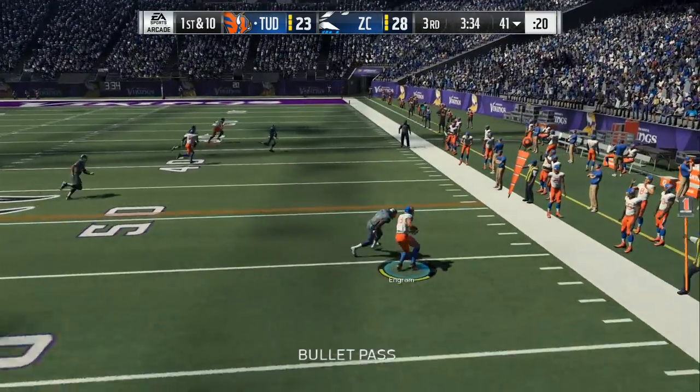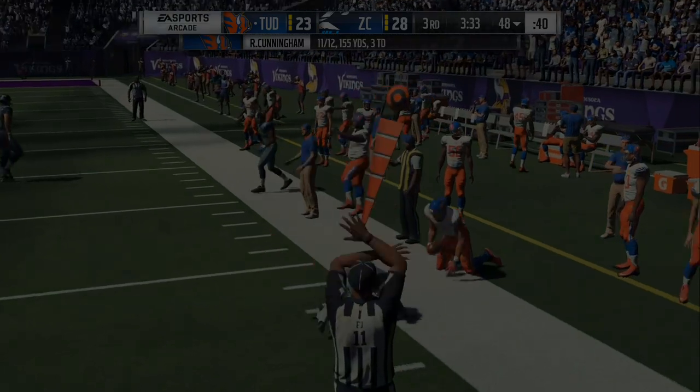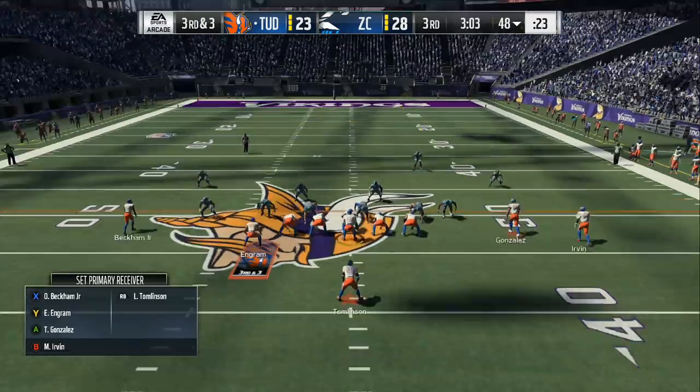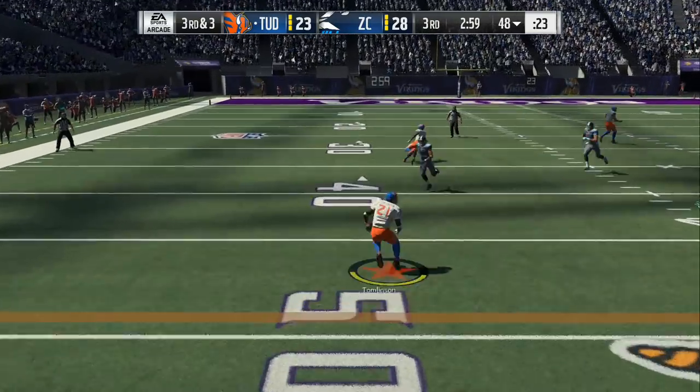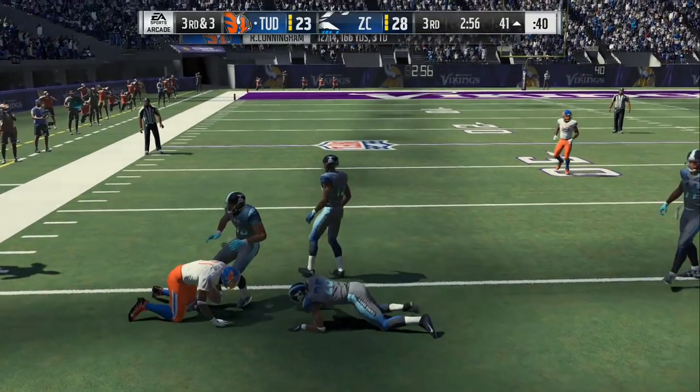On the next play right here, I took the blocking tight end and I dragged him under. You always use one play to set up another when you're playing against a user. He's gonna eventually start sending more and more pressure just like that right there, and you just dump it to the running back.